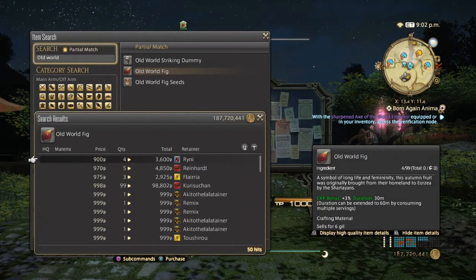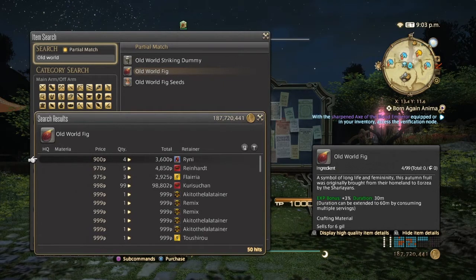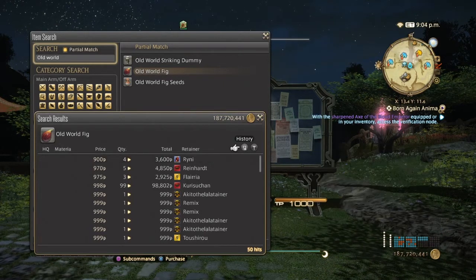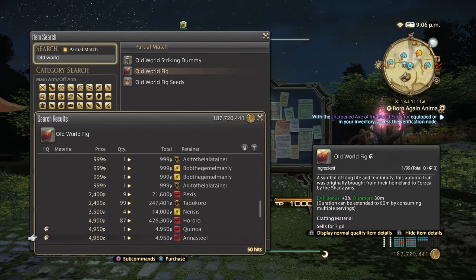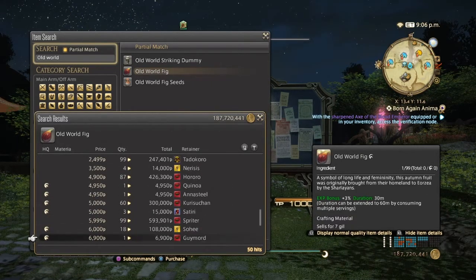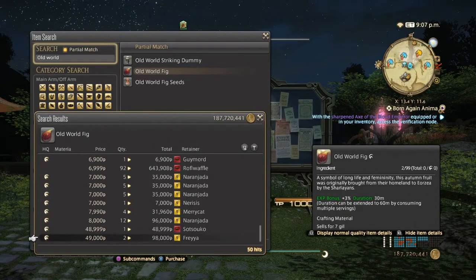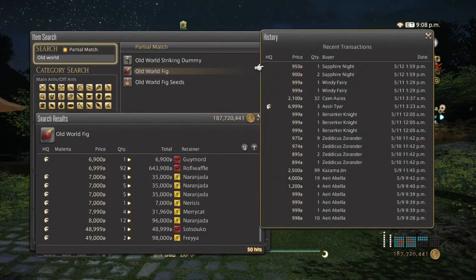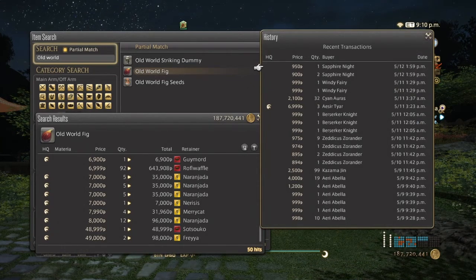Next is old world figs, which are used to make some of the culinarian beginner stuff when you're first hitting Heavensward. Normal quality can go from 900 all the way up to possibly 5,000 and above for high quality. Not too many people are buying high quality, so use your best judgment on your server.